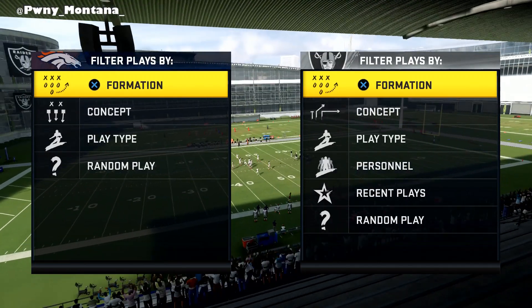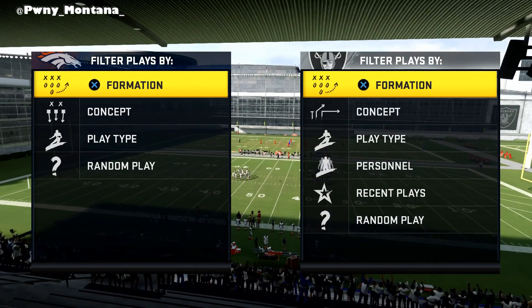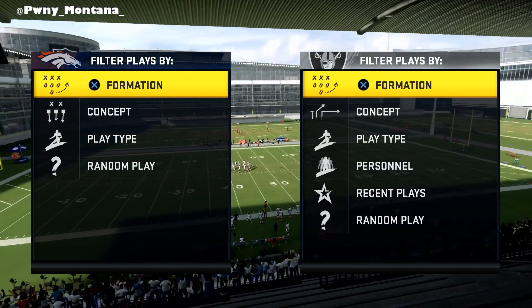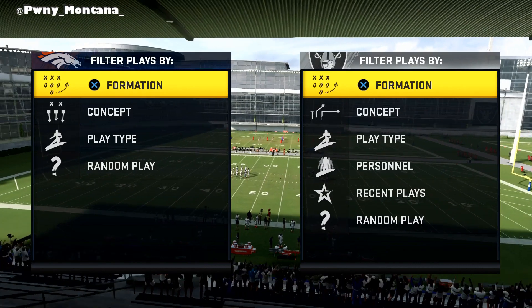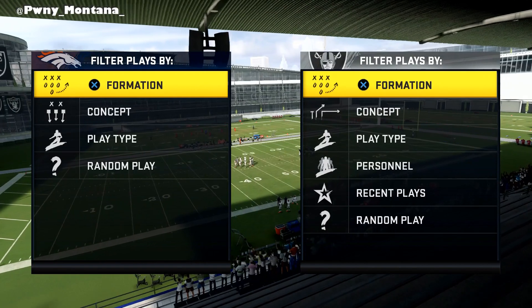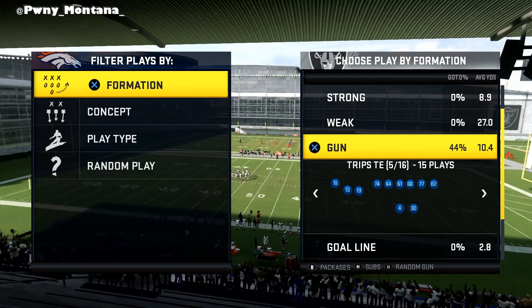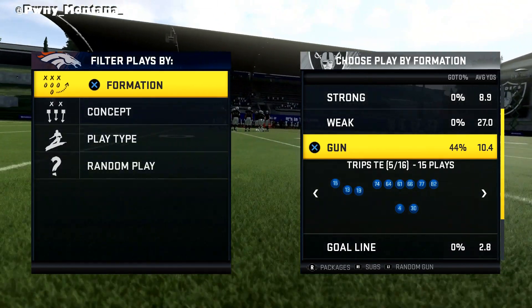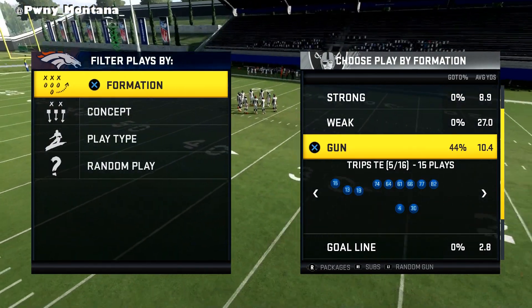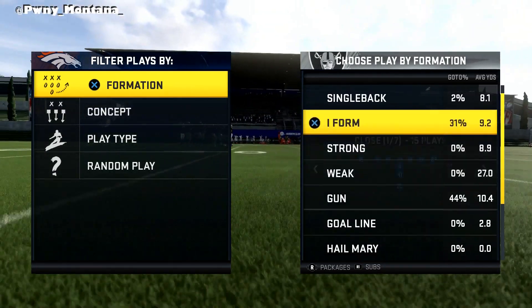What's going on, you guys — your boy Pony Montana, and today I got a nice special cover four beater for you guys. We're going to be coming out of the Oakland Raiders playbook — that's the only place you're going to find this specific play. The Oakland Raiders playbook is one of the meta playbooks you could start running. It has a bunch of different formations — literally everything, including trips bunch and bunch tight end.